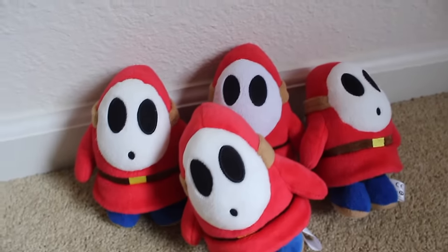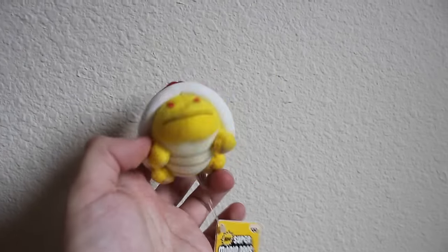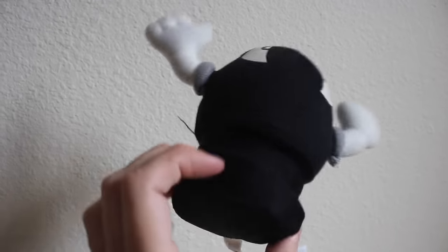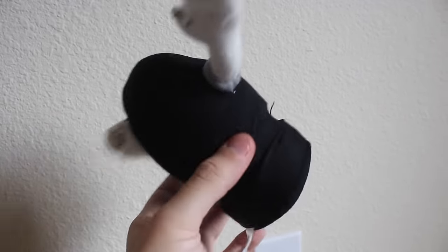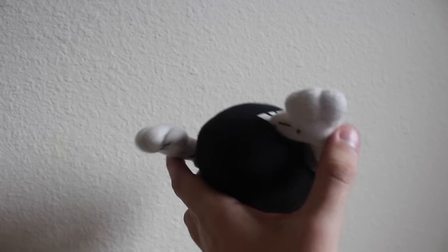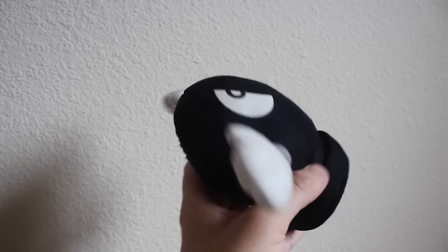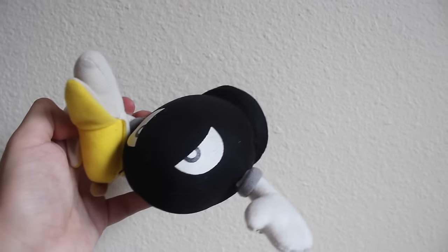A Banpresto keychain plush for New Super Mario Bros. DS — this is of Spike Top. A Banpresto Bullet Bill plush, famously used by the Cute Mario Bros. He is known there as the Beep Beep Coming Through Guy. His hands were originally attached to his body, but as a kid I cut them off because I wanted him to have more free range with his arms.